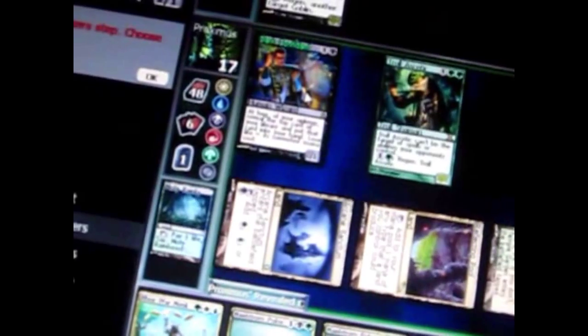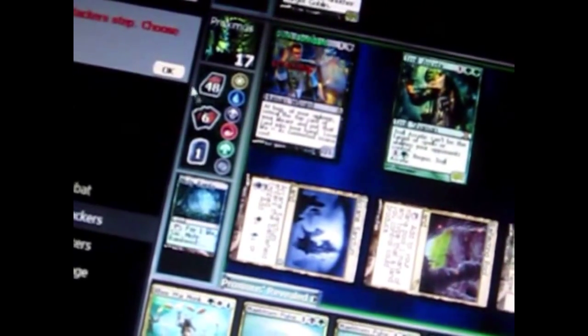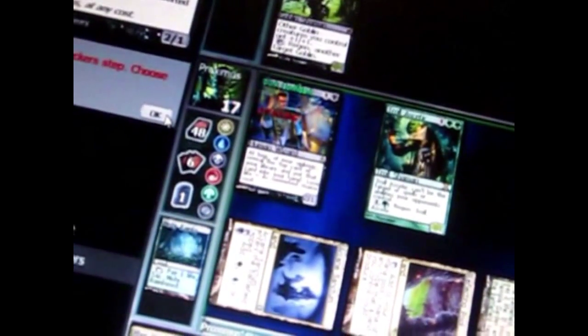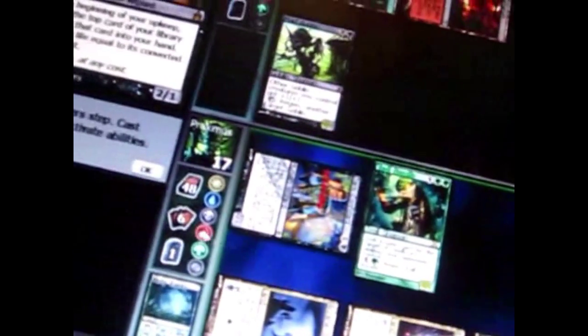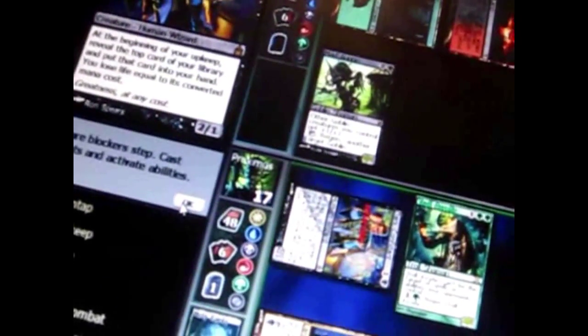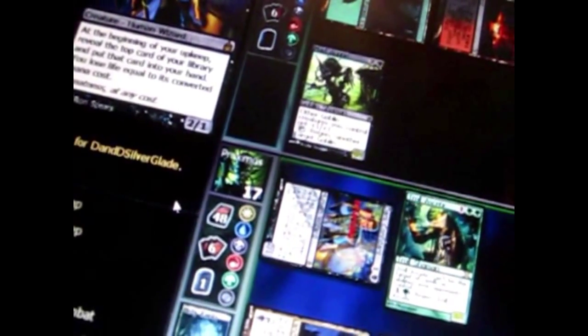I'm going to attack with this creature. He's tapped now to show he's attacking. The opponent can choose to block or take damage. He chose to take the damage, and now he's at 18 life.